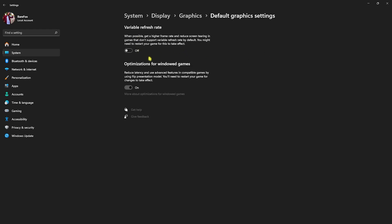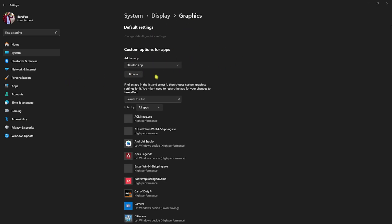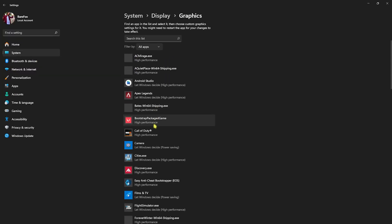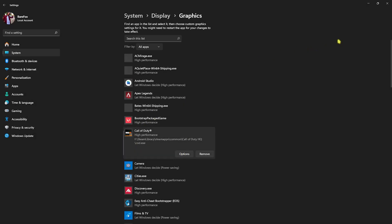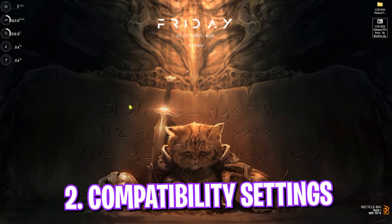Go back to Gaming, right beneath that you'll find Graphics Settings. Click on 'Change default graphic settings' and enable optimizations for windowed games, as this will reduce your input latency. Once done, go back to Graphics, click the Browse button, and add Call of Duty to the list. Go to your download location, find it, go to Options, select High Performance, click Save, and close your settings.